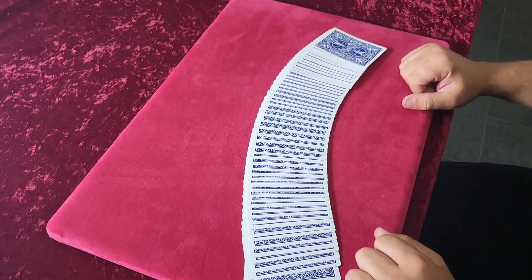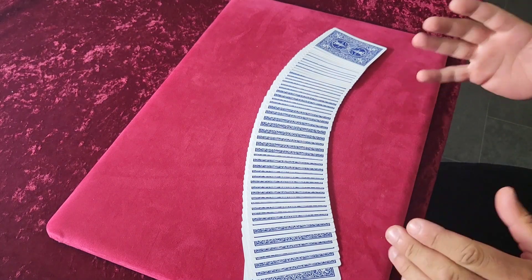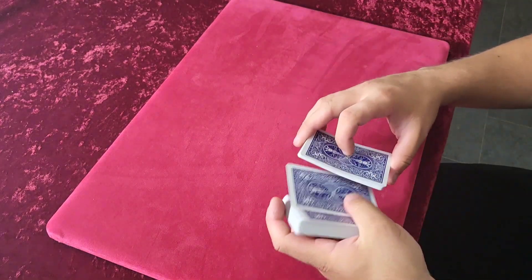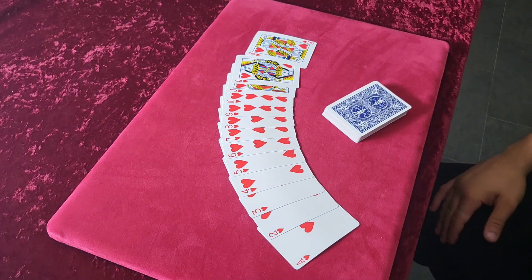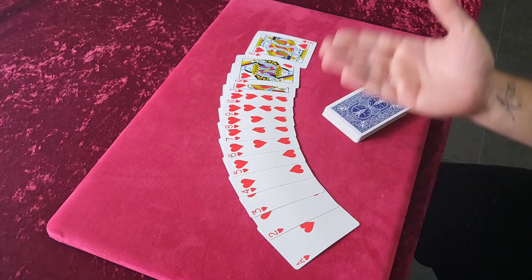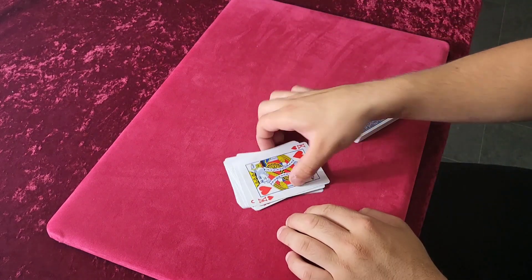So this is the explanation of the trick — hopefully I've got the camera at a better angle so you can see exactly how this works. There is a little setup: you have to get ace, two, through king out of the pack. It doesn't have to be hearts — I'm using hearts in this example. Get them in the exact same order, all the way to king.